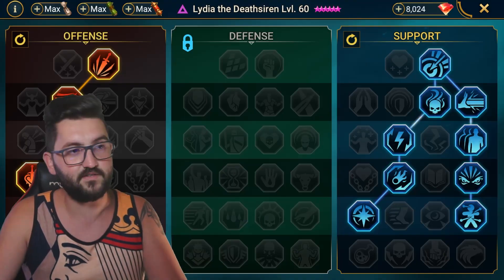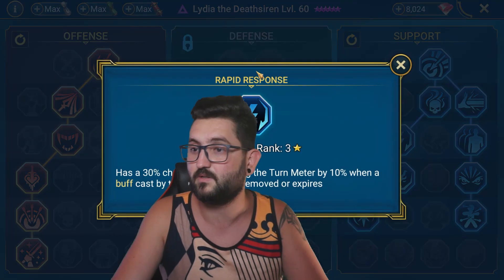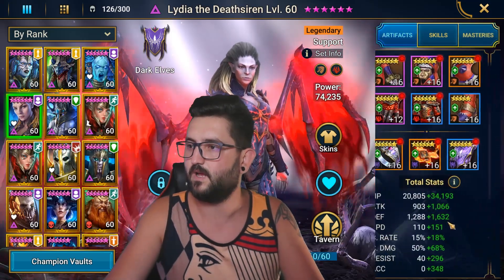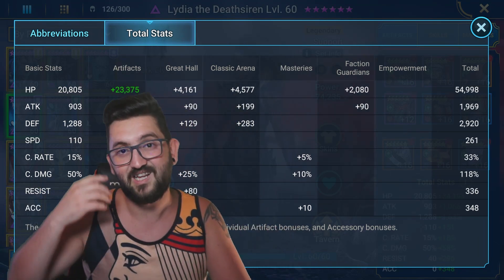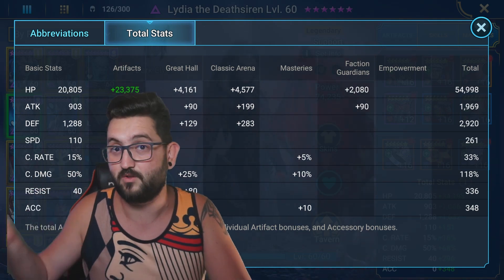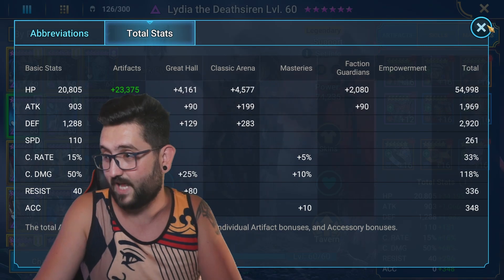Let's have a look at Lydia. These are Lydia's masteries — standard masteries I use on her for PvE. This would not work in Clanboss because of Rapid Response and Arcane Celerity; some stuff would have to be changed there. These are her stats — I had her in a Reflex set because I used her in a previous rotation, but now I ended up not even using her for Nightmare or Brutal because I had better teams already built. So she ended up being a Hard key champion.